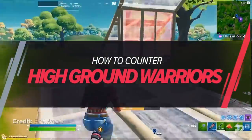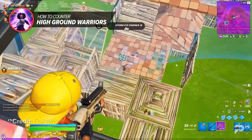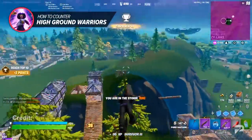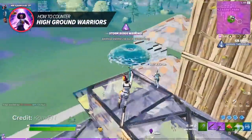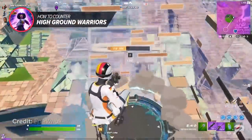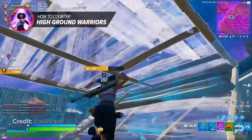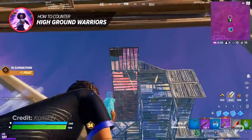High ground warriors are some of the most mechanically gifted players in the game, using their AR aim to keep players below them. They win games by constantly pressuring opponents underneath using AR and SMG spraying. To counter them, first get good at safely using launch pads during late game — if you pull your glider out too high you'll be an easy target. Practice looking for the lowest point on the map to drop to, like a river, and avoid pulling your glider out over mountains. Never land on top of high ground players unless they're distracted.